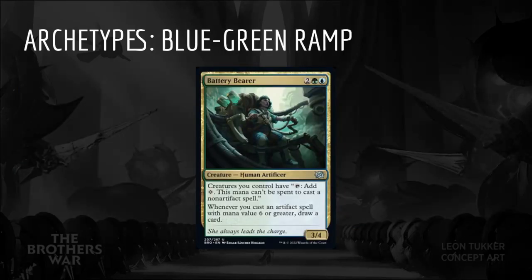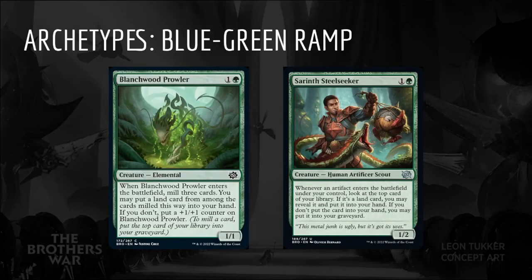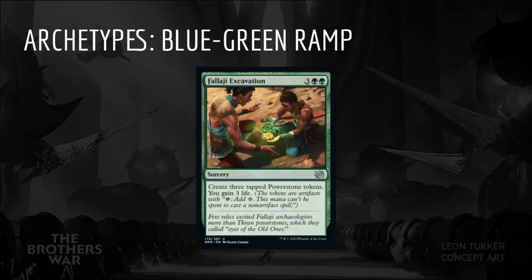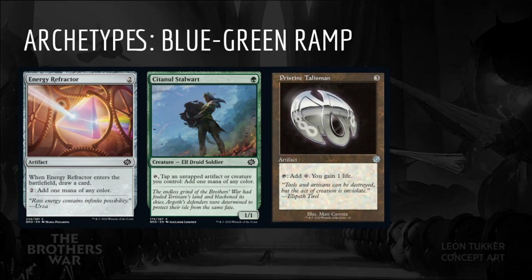The next archetype is Blue-Green Ramp. The signpost uncommon is Battery Bearer: 2 Green-Blue for a 3/4 creature Human Artificer. It says creatures you control have tap, add a colorless mana — this mana can't be spent to cast a non-artifact spell, so it turns all of our creatures into Power Stones. Whenever you cast an artifact spell with mana value 6 or greater, draw a card. Blue-Green is interested in generating a lot of mana via Power Stones and casting big spells. Our top priority will be ways to make Power Stones such as Argothian Opportunist, Stern Lesson, Urza Power Stone Prodigy, and Stone Retrieval Unit. Blanchwood Prowler and Serynth Steelseeker help us hit our land drops. Cytanal Stalwart and Energy Refractor can convert Power Stone mana into regular mana and can aid with splashing.